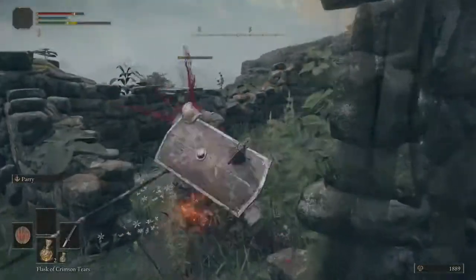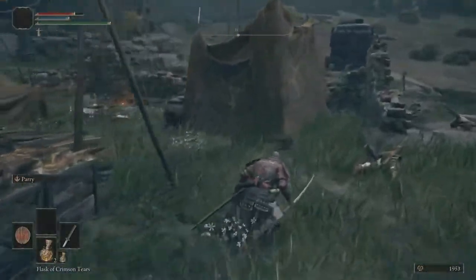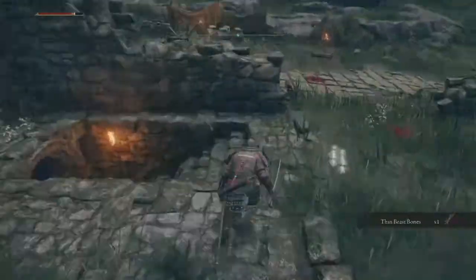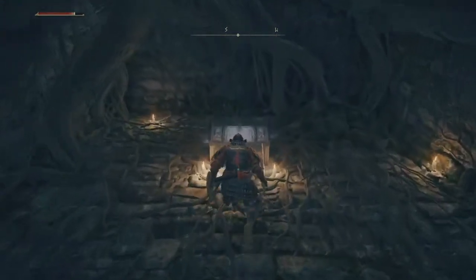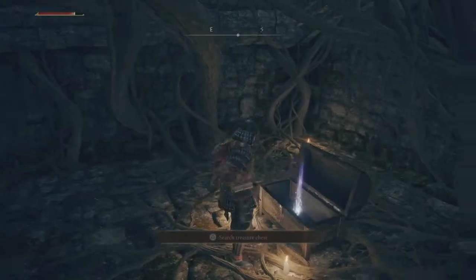Finish up dealing with him and we can now take a look at this little cellar here. The cellar is actually going to be fairly important to us. So let's travel all the way down, we're going to open this up. Don't worry, there's no enemies in here. We're going to open this chest and get a whetstone knife, which is going to help us add skills later on.